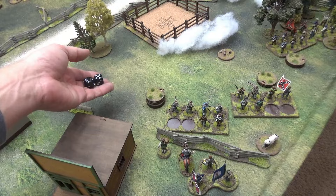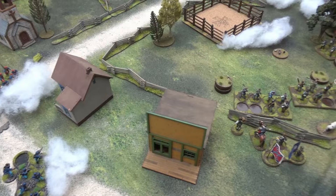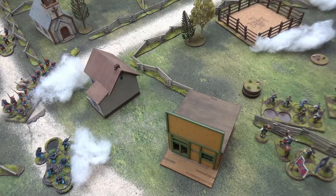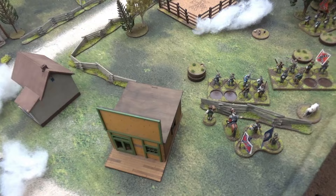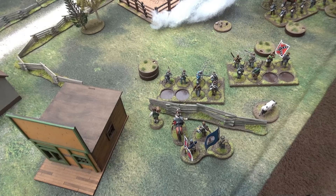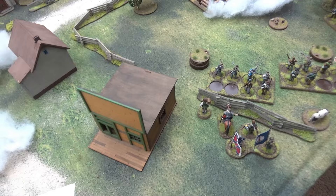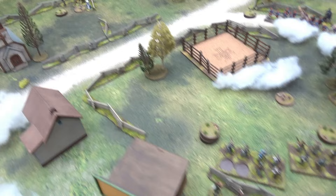Two groups obliged to withdraw plus the formation was broken — three bad things to roll. First group withdrawal: minus one. Second: minus one, so I'm down to five force morale. Formation broken by fisticuffs — I rolled a one, nothing. I needed that because I was already at five. These guys might go off the board with one more volley — they're at long range now. All it will take is one more shock — they fall back two per excess, and they've already had eight or nine shock.